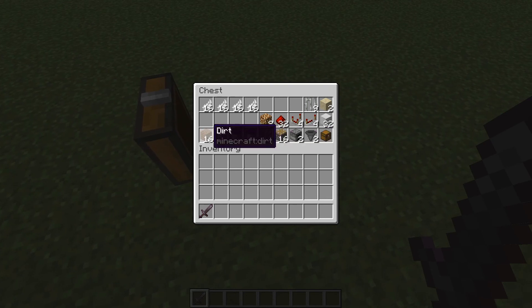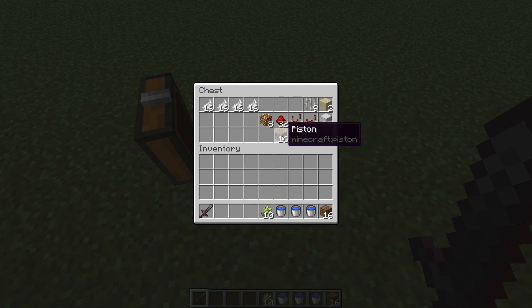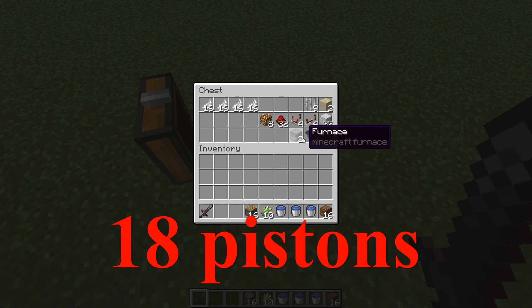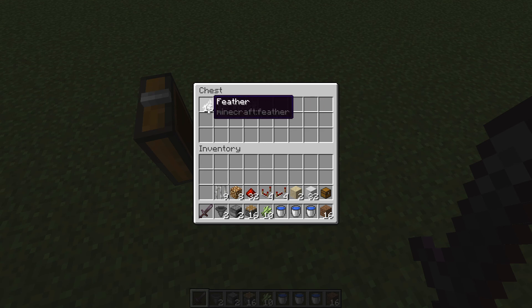A few things we need to get started: dirt — this can be coarse dirt, dirt, sand, or grass — anything that will grow sugarcane, and some water. You'll need sugarcane of course, pistons, 16 furnaces, two hoppers, two chests, some building blocks of your choice, two sand — these are required — some repeaters, comparators, redstone dust, glowstone, some iron bars, and feathers to put in the furnaces for power.